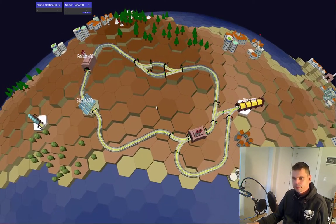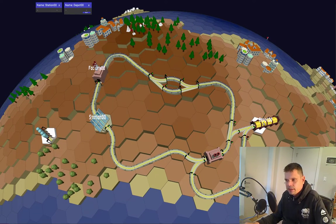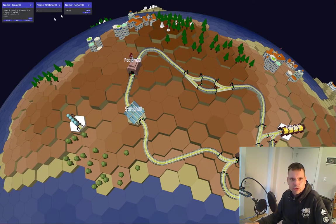Now we've created a loop. We can select the depot and there's a little button that says 'buy', so we can buy a train. Now we've bought a train and it has no route assigned yet.